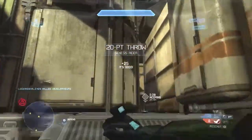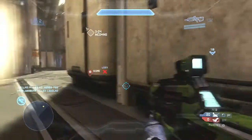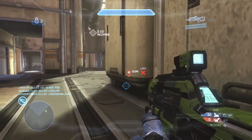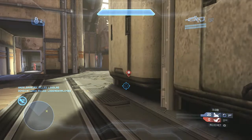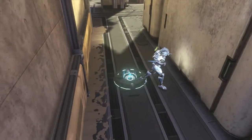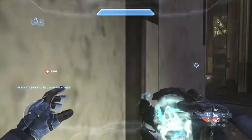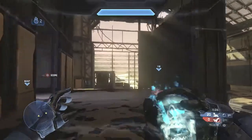As you probably know, running the ball into the enemy goal gets you 50 points, but throwing it in gets you 20 points. As you can tell, the ball respawned in this location — I know that because of the heads-up display. It takes 10 seconds for the ball to respawn in one of those three locations I showed you at the beginning of the video.